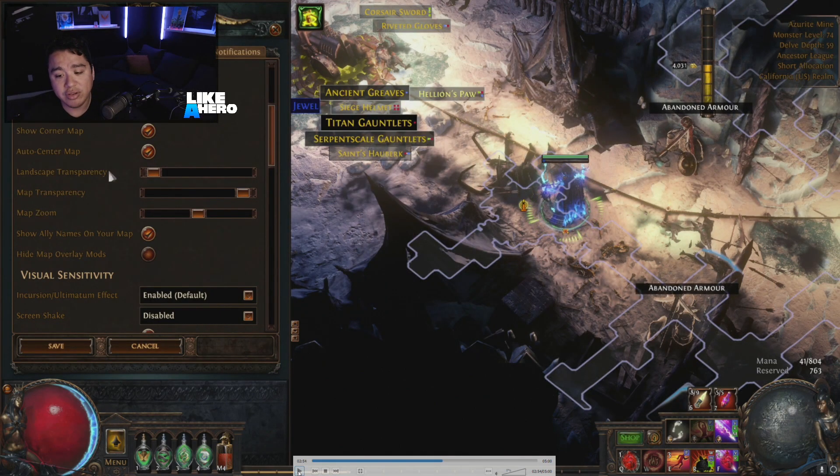I don't need to see if we're in a cave or in buildings or anything like that. So what I've done is completely turned that off, and that allows me to see more clearly the borders of the map I'm in — it just declutters it a little bit.